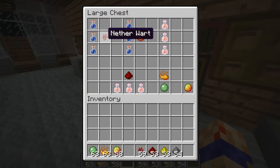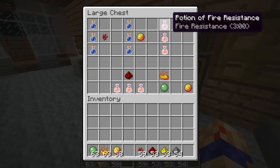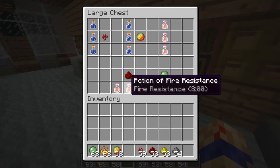Here's a quick overview: start with water bottles and nether wart to get your awkward potions, then use your magma cream to make potions of fire resistance — five potions at three minutes each. Here's also how to make magma cream using blaze powder and slime balls. Use redstone to increase the duration of your fire resistance potions.